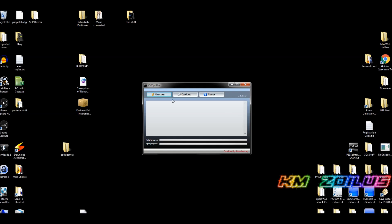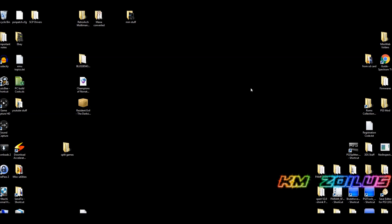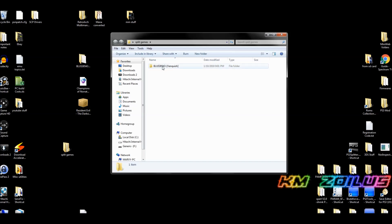Once it's done, a window will pop up — close it and close the program. When you go into your Split Games folder, you'll see the BLUS30543 Vanquish folder is there. When you go inside, everything is structured the same, but the large files that needed to be split have been split up. Don't worry — MultiMAN will fix this. Let's take care of the other two file types first.